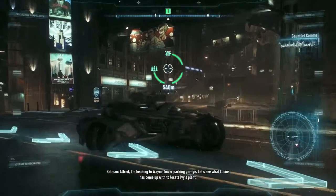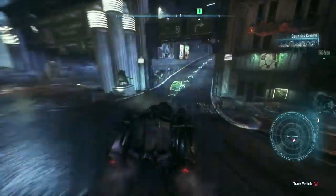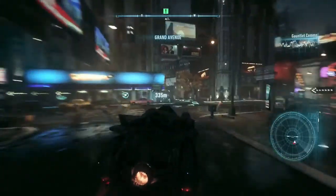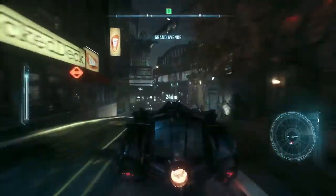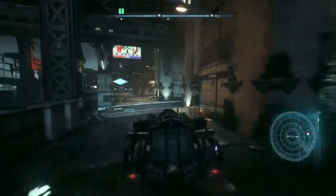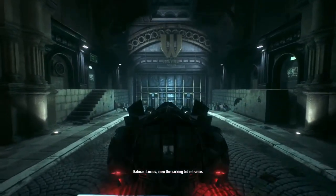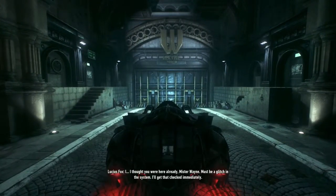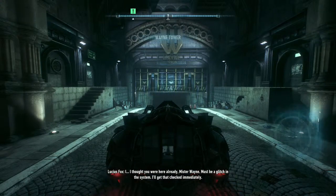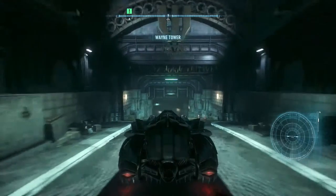Back to what we were doing. Alfred, I'm heading to Wayne Tower parking garage — let's see what Lucius has come up with to locate Ivy's plan. Mr Fox hasn't failed you yet, sir. That got a bit fruity. Lucius, open the parking lot entrance. I thought you were here already, Mr Wayne. Must be a glitch in the system. Here already, eh? Sounds dodgy to me. One person I know could probably get away with being Bruce Wayne.